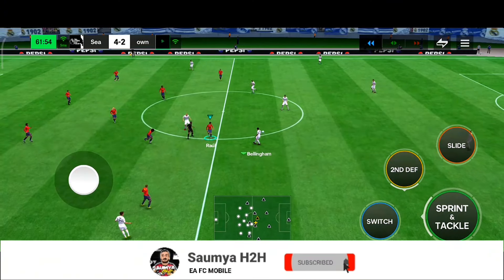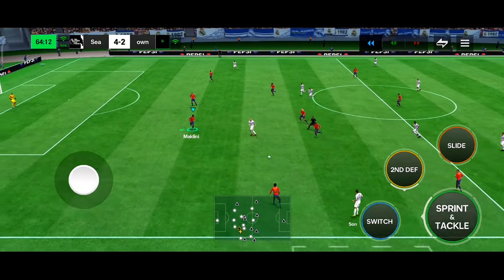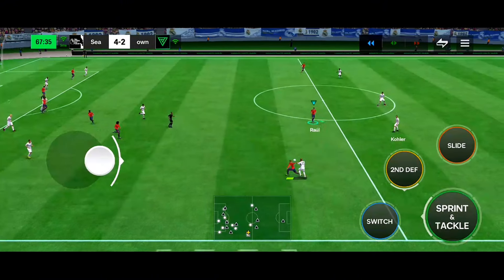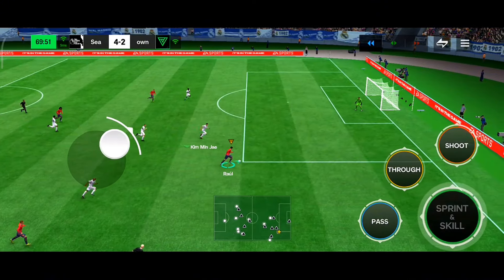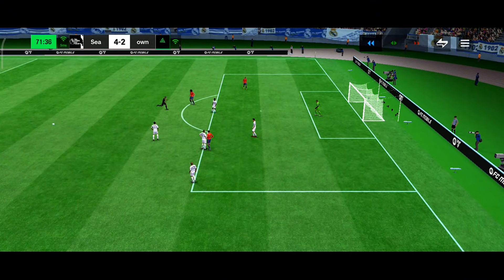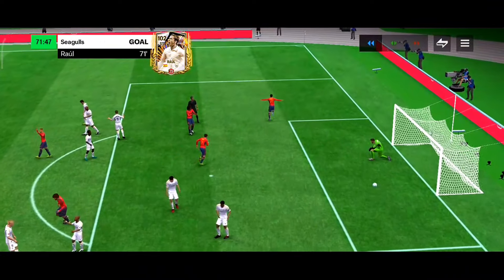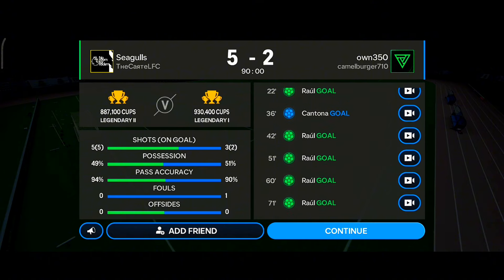Opponent kicks off again — Bellingham to Cantona to Haaland to Bellingham to Son with a heel-to-heel, but Petit makes an easy interception. Quick pass to Raul — heel-to-heel, Raul drives into the box with a lane change and wins a penalty! Raul steps up and converts the penalty — his fifth goal of the match! Final score: I won 5-2, with Raul scoring five goals.